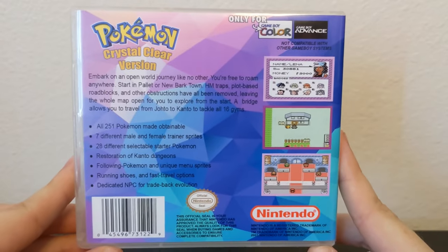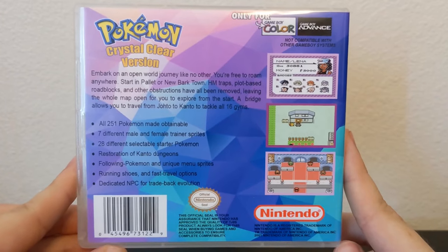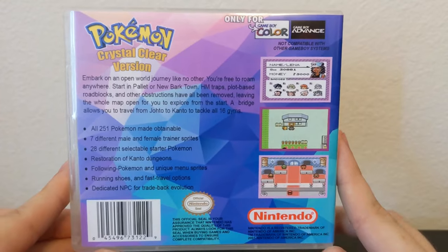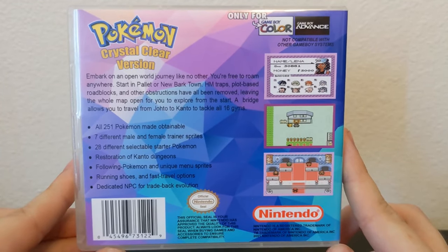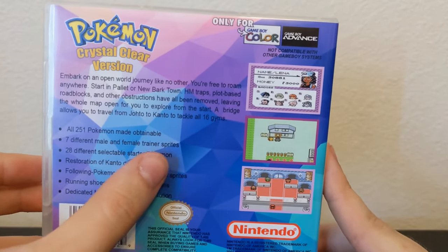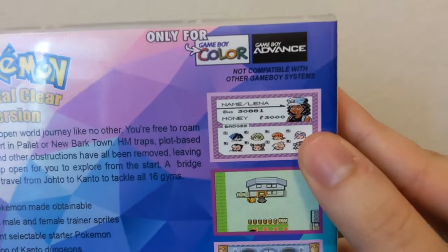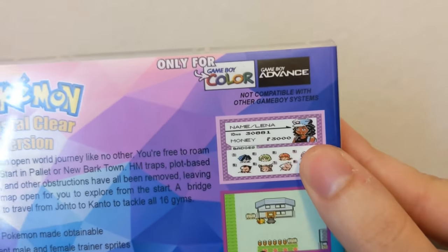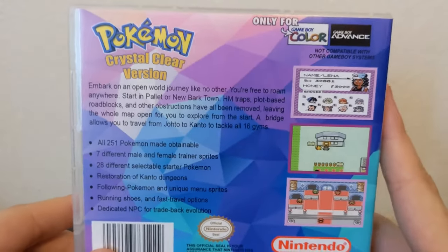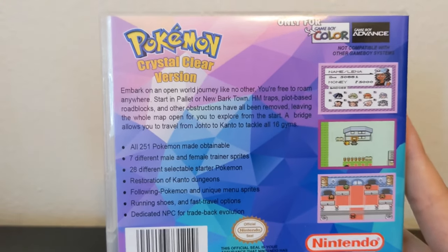I won't read this word for word, but I'll try and hold it up best I can so if you want to read it, you can. Pokemon Crystal Clear is essentially a ROM hack of Pokemon Crystal version for the Game Boy Color. One big feature is being able to customize your trainer, which the picture right here doesn't really do justice — this person kind of looks a little coked out. But you can customize your character, and you have 28 different starter Pokemon to choose from, whereas you normally have three.